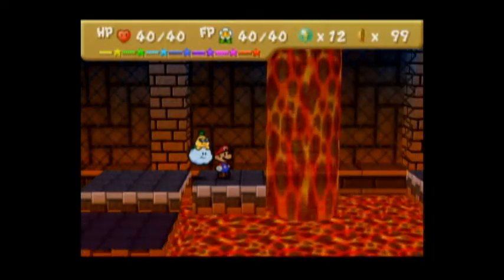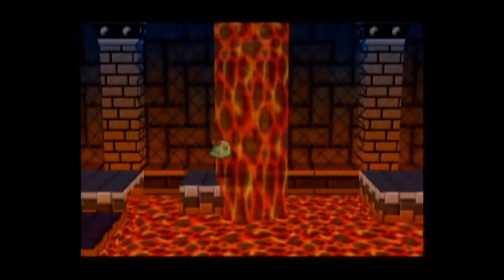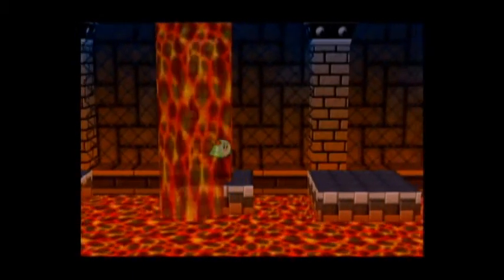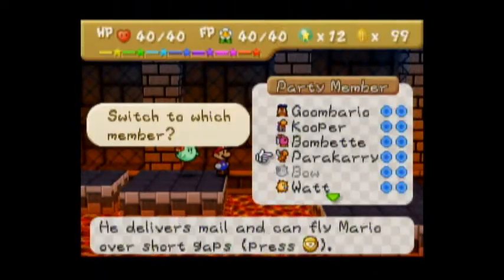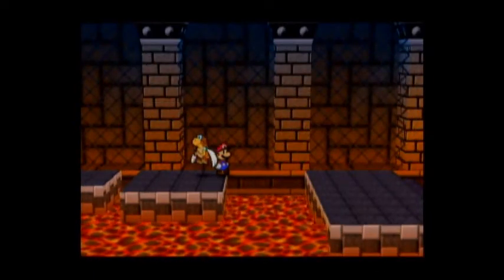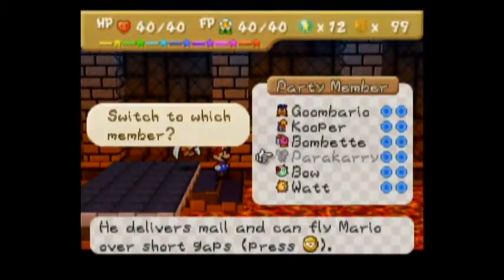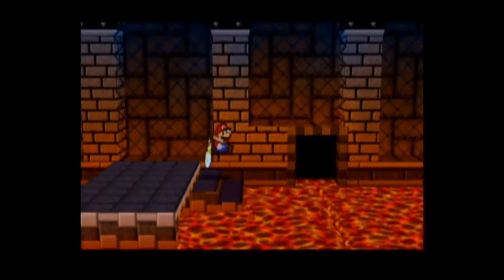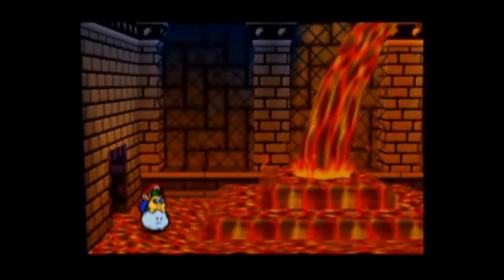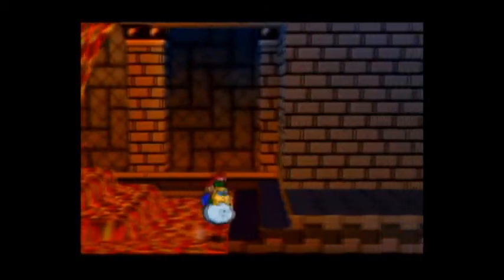Let's use Bow so we don't take a lava bath. We're nearly through. Now you can go through this door - that's actually where you want to go. A whole waterfall of lava!